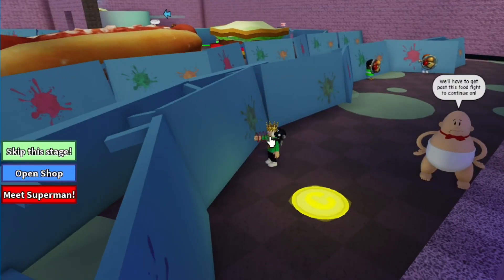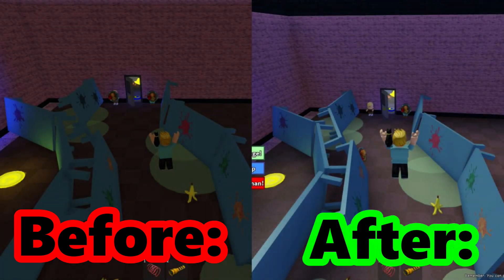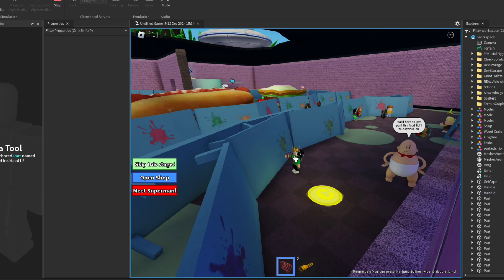One more example I'd like to show you is the cafeteria level right here in the compatibility game. If we look here, here's a comparison between the original compatibility lighting and the new fix. It's not exact yet, but it's a pretty good base to go off of.